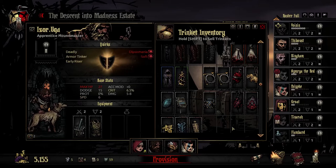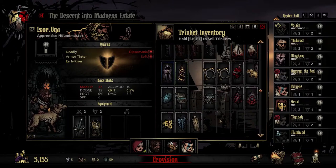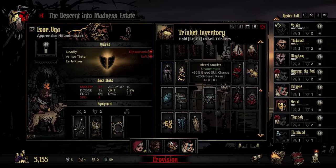Ezor and Uka — the Houndmaster and his hound. I think most of his abilities are ranged, so we're going to go with ranged. Let's add some bleed skill chance — we do have some. Let's go ahead and throw that in there.